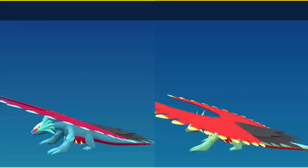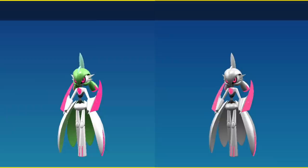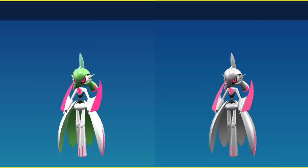Roaring Moon, instead of its body being blue, is going to be green. Its feathers on its face and arms become yellow, which remains true for its back as well. Also the purple area of its back becomes red. Iron Valiant loses all of its green and it's very easy to see that way. This is Koraidon, who is currently shiny locked, and this is Miraidon, who is currently shiny locked.